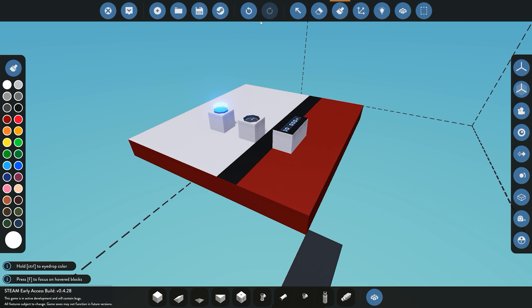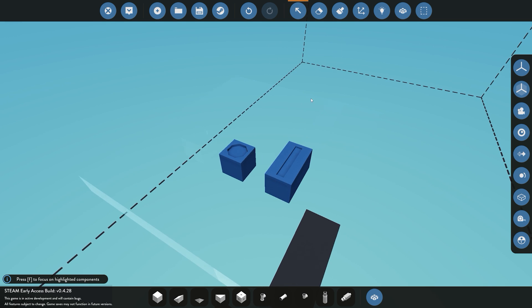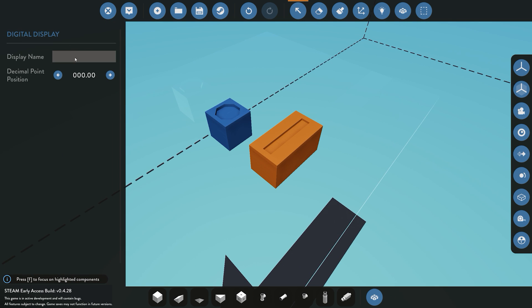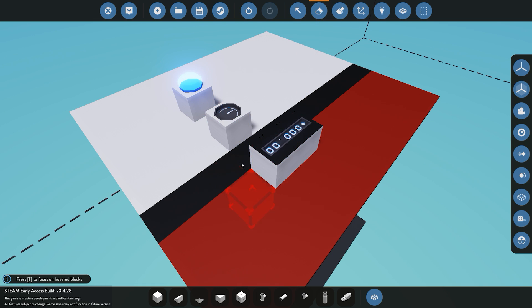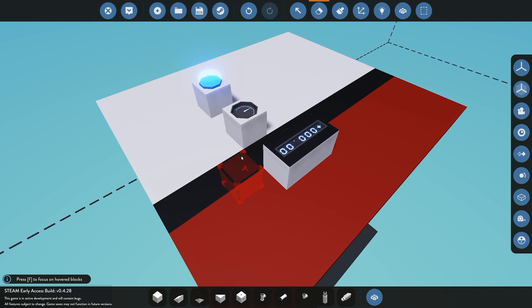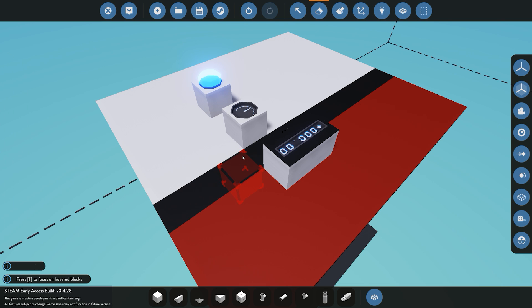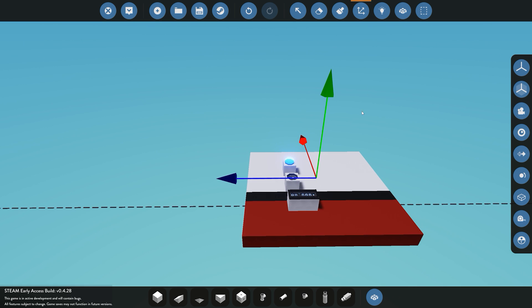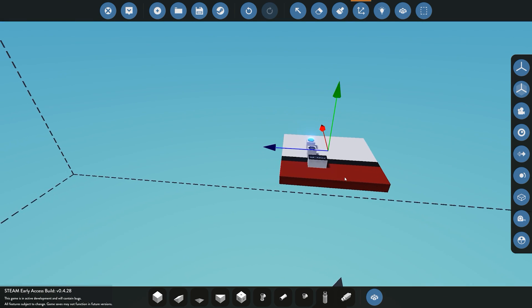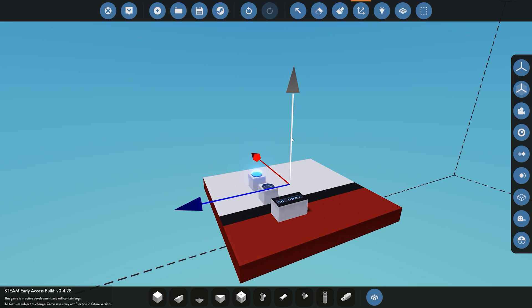Next off, selection — this mode lets you go ahead and select different components and access their properties. You also have the erase tool; a shortcut key on the keyboard for erase is the X key, so you can quickly jump between placing and deleting. We have the paint which we've already gone through. We also have the move buttons, which you can use to move your creation around the build area on the three different axes: backwards and forwards, left and right, and up and down.